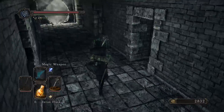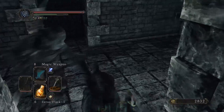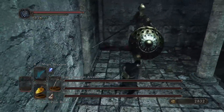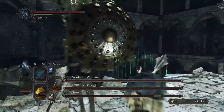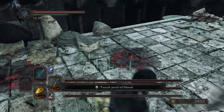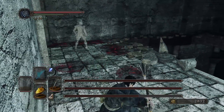Ignore those guys. I think there's an item in here — life gems. There is an NPC summon sign here. They're coming for me. I'm gonna use the gold pine resin. I'll wait to use it until the next ones are coming. Actually, I totally don't even really need it. My very first time playing Dark Souls, these guys were my first boss where I really took some time and effort to kill them, and it felt really damn good to beat them. But now they're pretty easy.